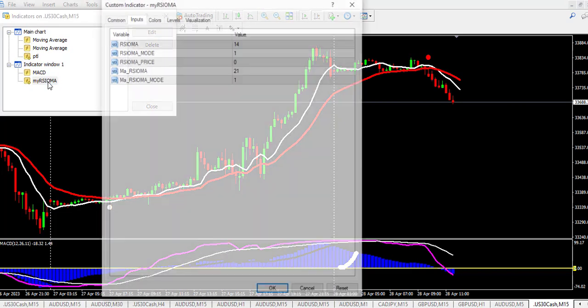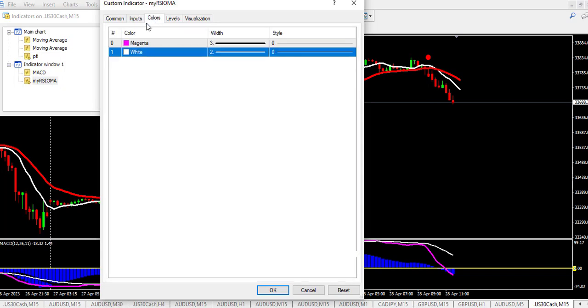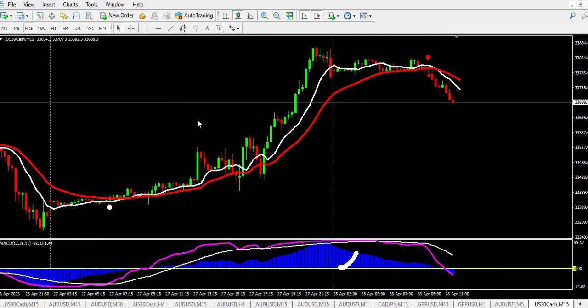The last indicator is my RSI-L indicator. You can adjust the settings, but these are the values I use. The magenta line: when it crosses below it is a sell signal, and when it crosses above it is a buy signal. In case you do not want to set up each indicator individually, I have dropped the template in the video description — download it for free. Upload the indicators and drop them in your MT4 indicators folder, then drop the template into the template folder.